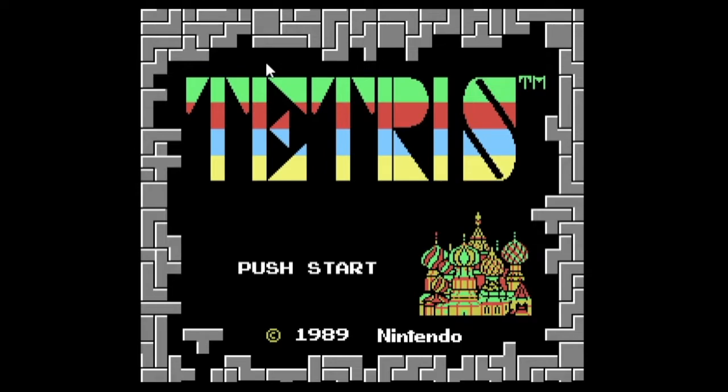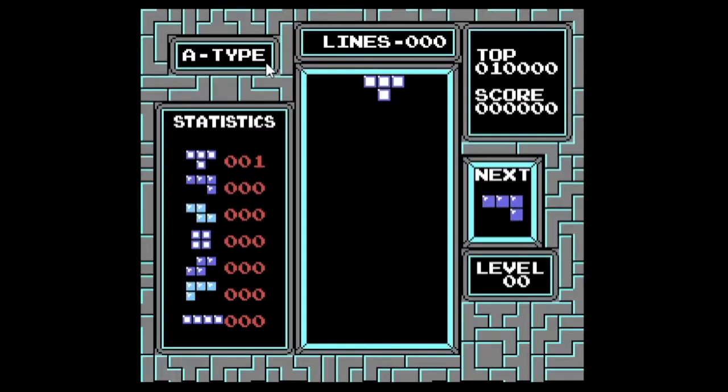Before we talk about any of that, we need to go over basic terminology. The field where the pieces drop is called the matrix, or the playfield — in NES Tetris it's 10 rows wide and 12 rows high. Each piece that falls is called a tetromino: connected groups of four blocks. There are seven possible combinations shown on the left on the statistics screen. This is the T, this is the J, this is the Z, this is the O, this is the S, this is the L, and this one is called the I. The numbers beside each piece show how many times each piece has appeared in your game.